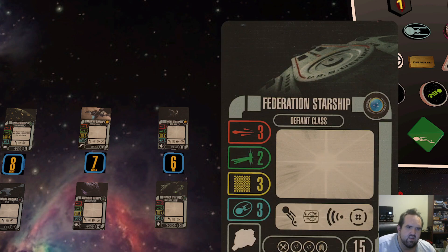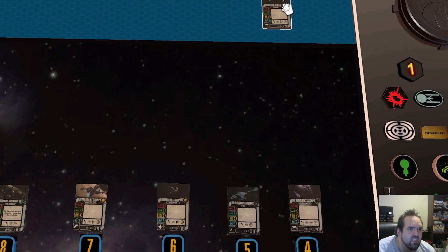Kind of the bane of Jem'Hadar Attack Ships' existence is the Defiant class. A little cheaper than the Constitution and a little better defensively with the agility. It's got an extra slot — double weapon — so you could run Type 10 Phasers, put Ablative Armor on for more defense, and still have space for a couple decent captains. I've run up against four-ship Defiant swarms and they're not fun to deal with. Very maneuverable ships with a lot going for them.